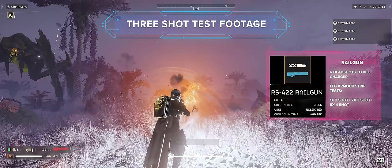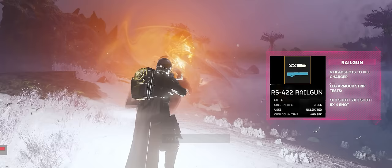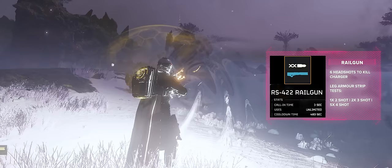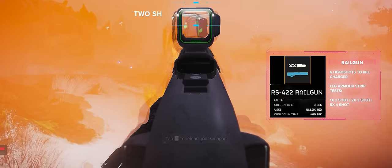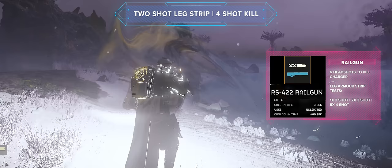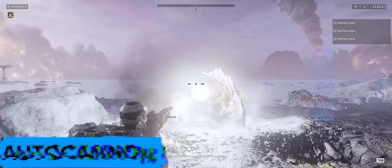On average it takes 4 shots to strip the leg armour off of the charger now, confirmed over 5 tests. Over 50 plus railgun tests on the charger I got a 4-shot kill 3 times, which I identified as potentially hitting the front leg and penetrating through to damage both legs with one shot. Alternatively, with a very compliant charger it is easy to build up the heat to almost max before firing — in one test only 2 shots were fired to strip that leg armour.